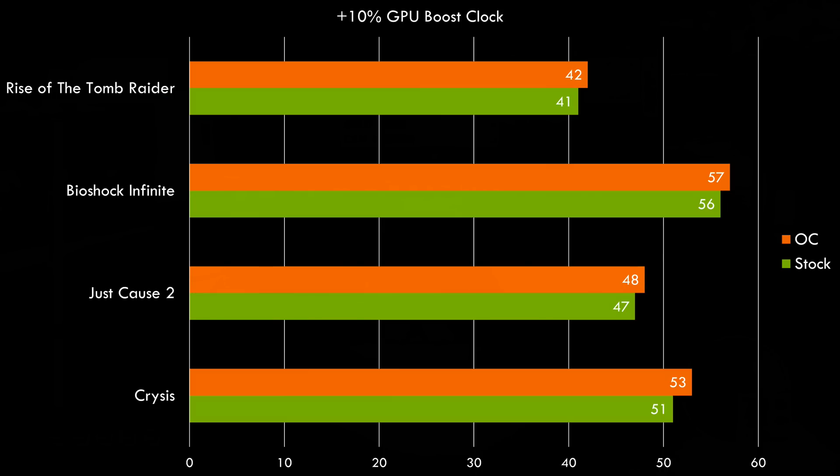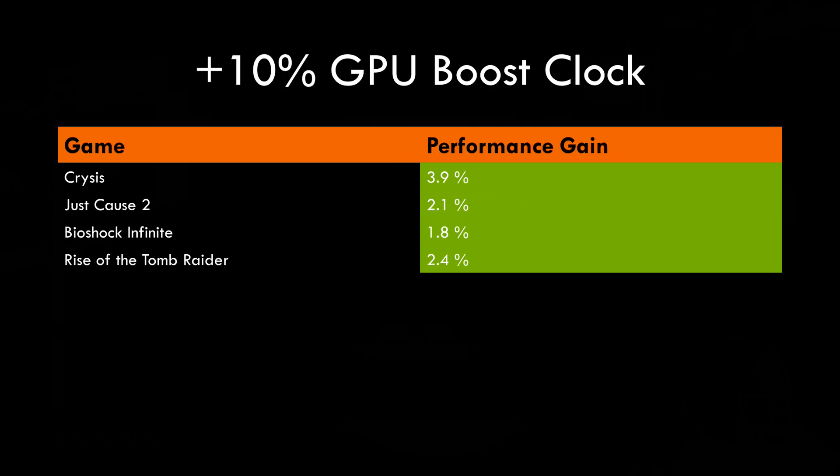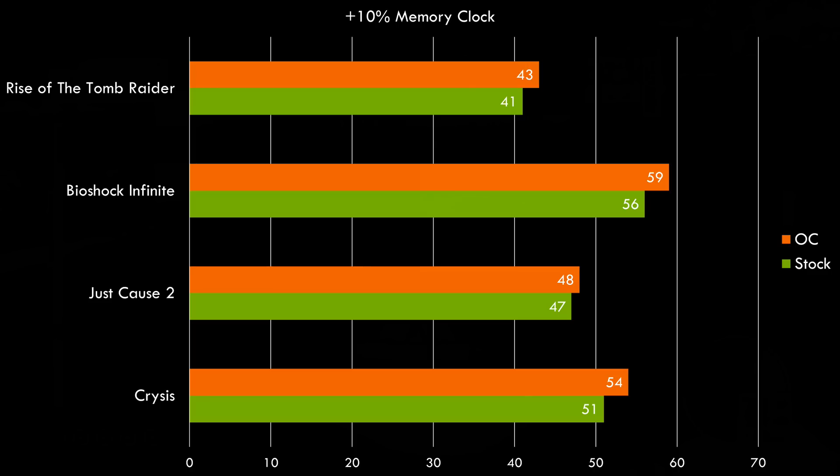So the first thing I did was overclock the GPU by 10%. Rise of the Tomb Raider goes from 41 to 42, Bioshock Infinite goes from 56 to 57, Just Cause 2 goes from 47 to 48, and Crysis improves from 51 to 53. Looking at this from another angle, a 10% overclock in the GPU boost clock gives us a 3.9% improvement in Crysis, 2.1% in Just Cause 2, 1.8% in Bioshock Infinite, and 2.4% in Rise of the Tomb Raider.